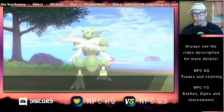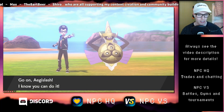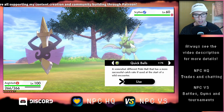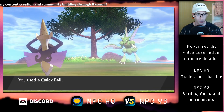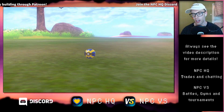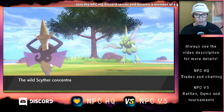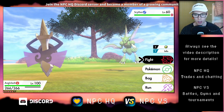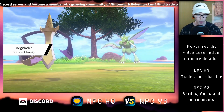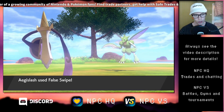So when catching Scyther, nothing is needed except just general catching advice. On turn 1, it is possible to catch Scyther with a Quick Ball. It is also possible to use a Pokemon like Aegislash, who can learn False Swipe, and that move basically just chips it down to 1 HP, and then you can use an Ultra Ball or a different ball that you would find fitting. So I'm going to use False Swipe here, and then I'll personally go for an Ultra Ball.